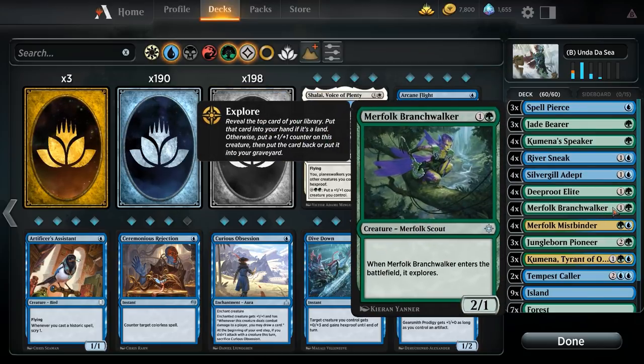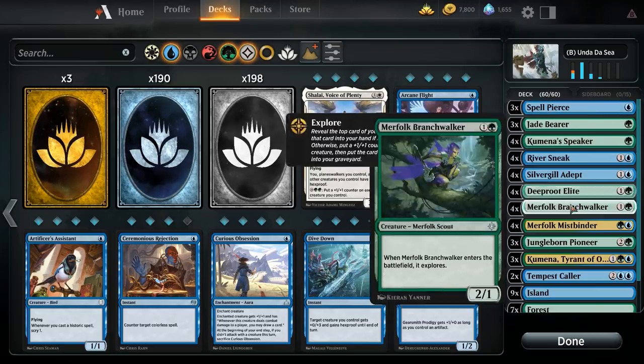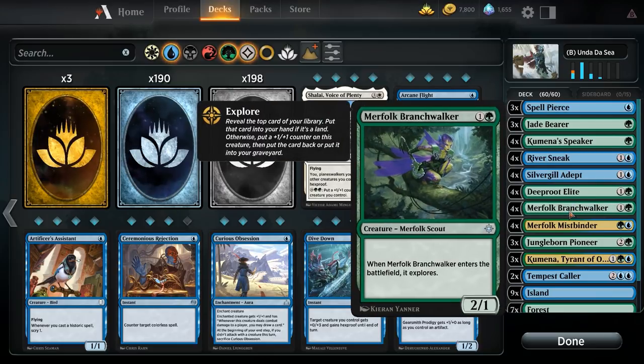Merfolk Branchwalker is another value creature — one and a green for a 2/1 that explores on entry. We look at the top card: if it's a creature we keep it and get a counter; otherwise we graveyard it. If it's a land, that's one less land we'll draw. We're running 22 lands, so hitting land drops off Branchwalker and avoiding flooding is really nice.